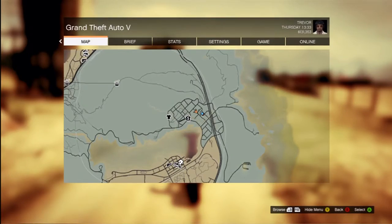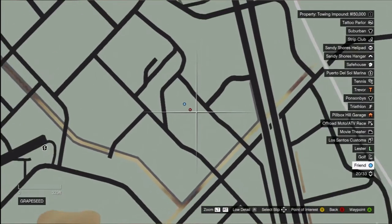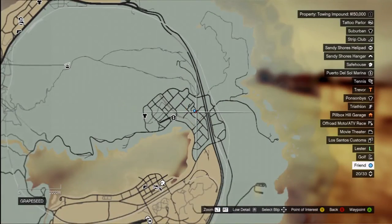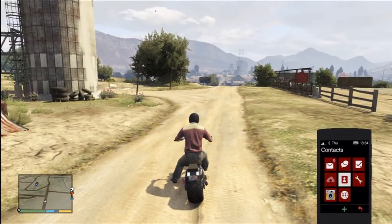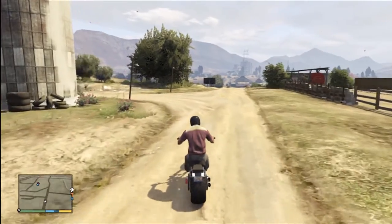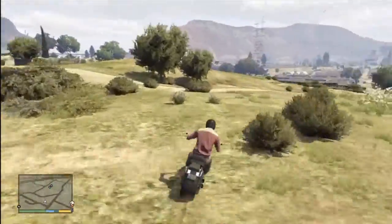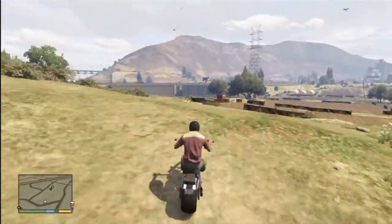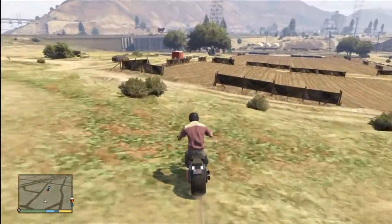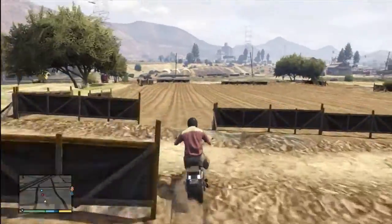The other one is out in Grapeseed, out by the farm — where you do the crystal meth mission, O'Neal's or whatever it was. Out here at this farm, the two markers will pop up and it's pretty much the same situation. You need to hit the guy with the vehicle to slow him down so the cop can catch up.